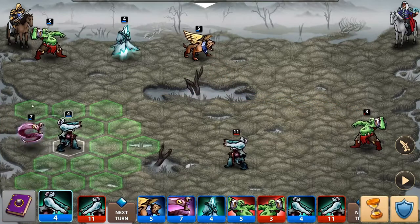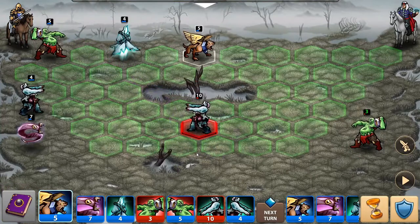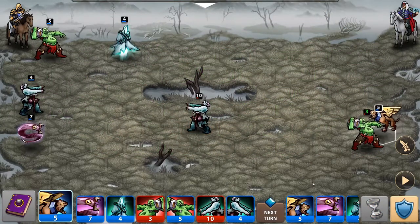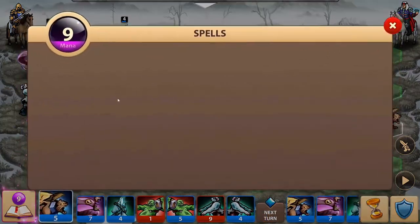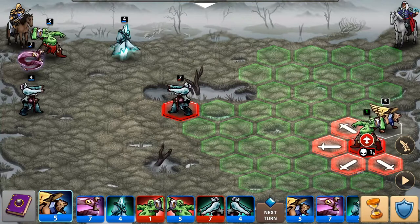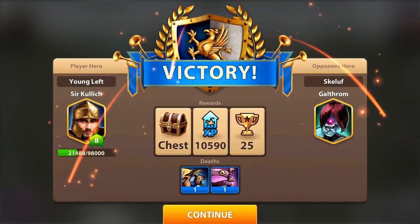I need to run back because the enemy has 11 of these units. Hit him with the arrow, left and right. Let's get the orc — throw him, stone him. Arrow his face, there you go. Stone him again — okay, let's try the ghost. Nice — one guy left. Victory!